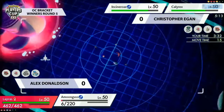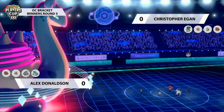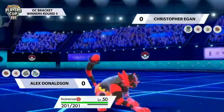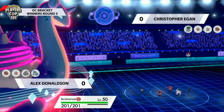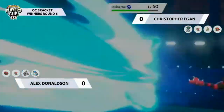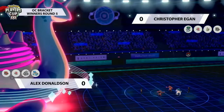Alex looks content just going for Max Geyser. Even though the numbers advantage is in Christopher's favor right now, there's just not much damage output from his end. He basically needs to stall out Lapras's Dynamax and hope Calyrex or Mimikyu wake up quickly enough — but there's no super effective damage from his side onto Lapras, and that's what makes this really tricky. Number advantage doesn't do much when half your Pokemon are asleep.